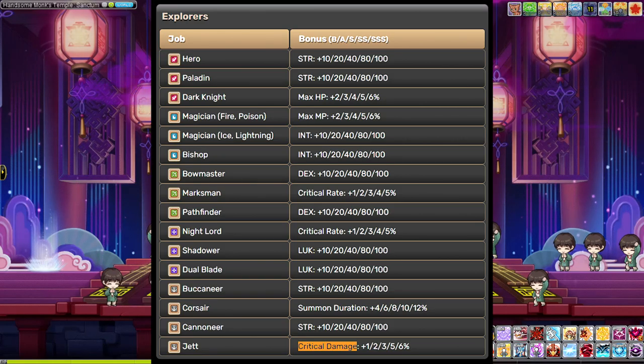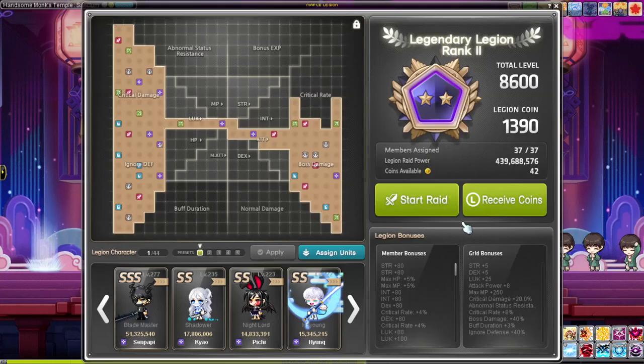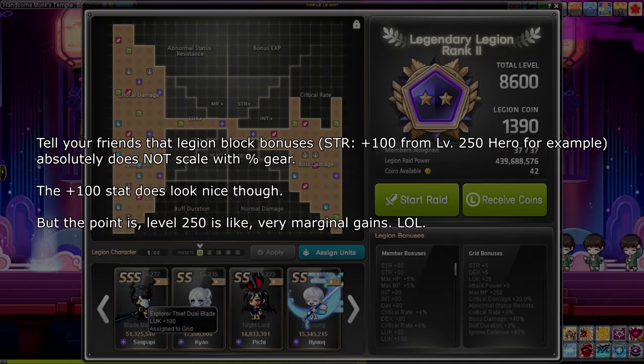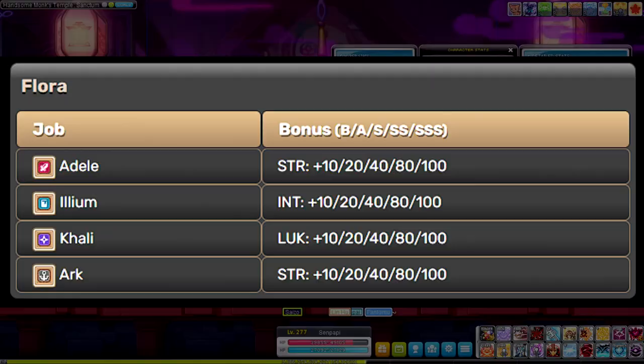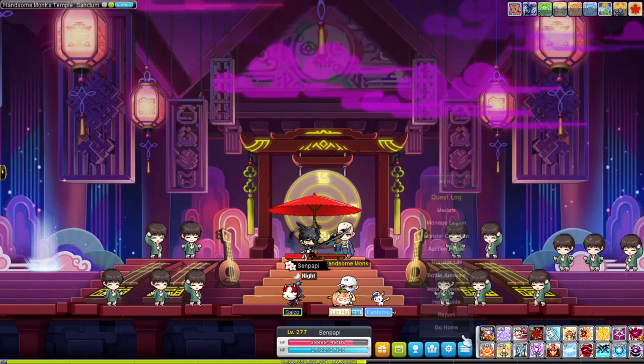If you're on Reboot, you'd want that character to be another bossing mule so you can get those extra boss crystals per week. But if you're doing it for stats, let's look at the chart. Keep in mind, all of the Legion member effects — the blocks — are flat stat. Let me go to the Legion menu real quick. You can see this gives me 80 luck, or my Dual Blade gives me 100 luck. This is not affected by percent — it is final flat stat, not affected by stat bonuses.